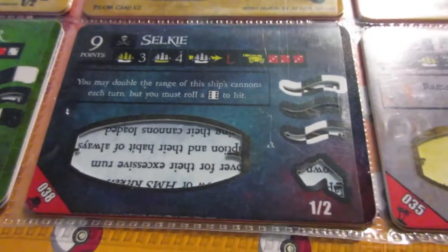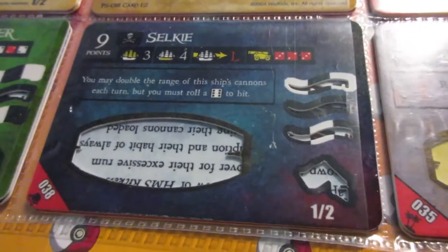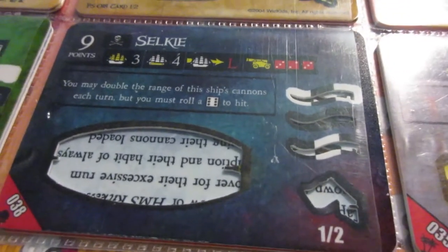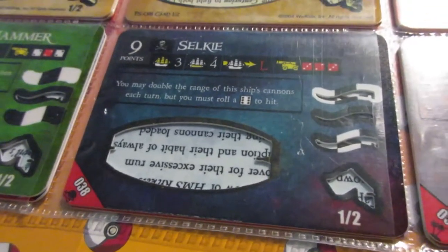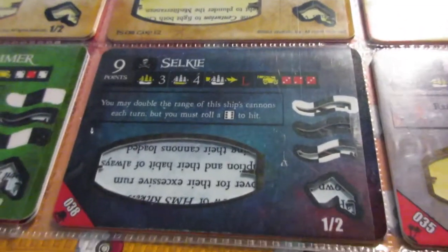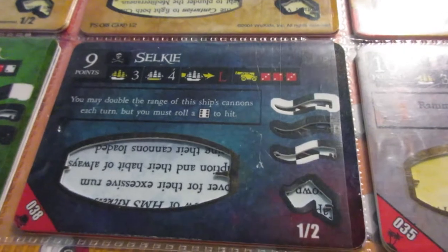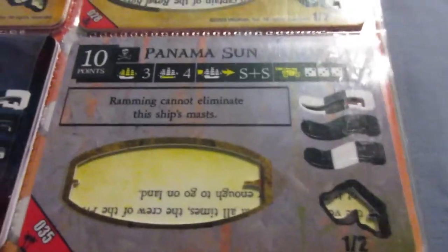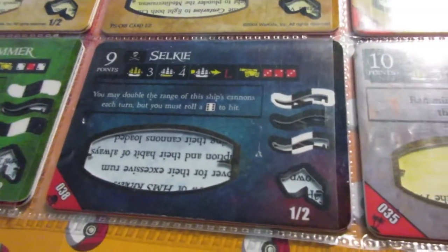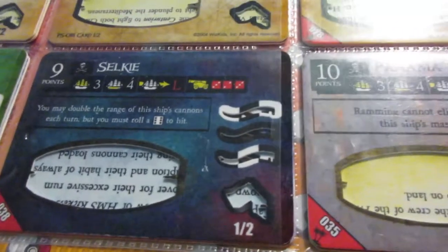Similarly, the Selkie is just such a cool ship. For a very fair point cost, you get nice L-range guns, but with the ability you can double the range with the sniping ability — you can only roll a 6 to hit, but it can be combined with the World Hater ability to hit on a 5 or 6. The cargo is pretty good. The overall package as a gunship for 9 points is quite good. I'd recommend at least a Captain and Helmsman. A cannoneer would actually work pretty well too — on a sniping ship you could try to reroll to get a 6.